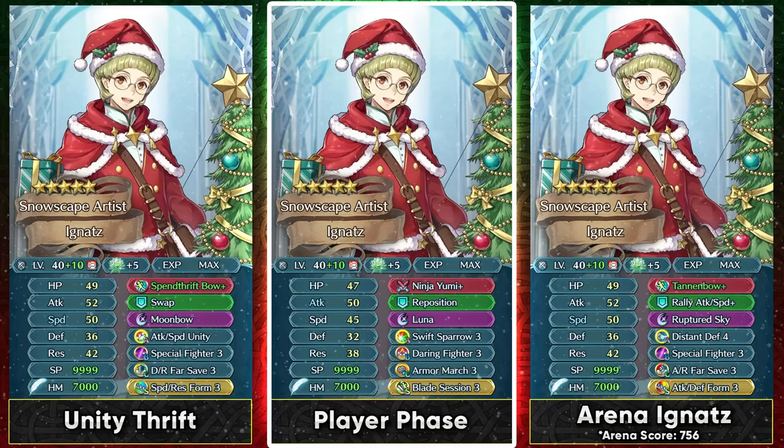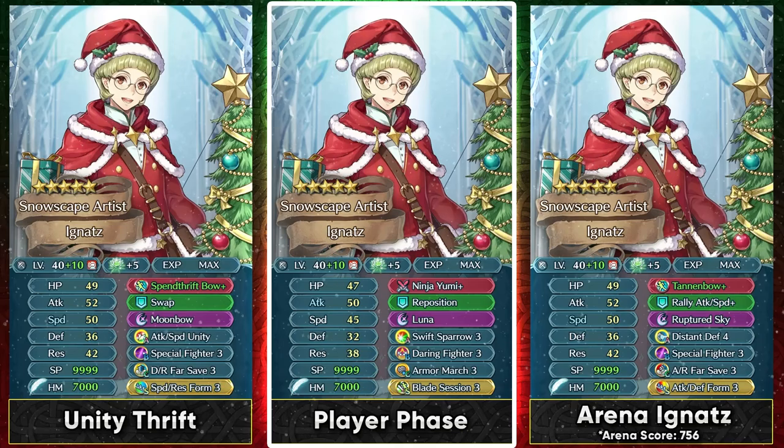You can also run this build with Tannenbow+ since the Unity skills stack up. Speed Resistance Form is a pretty nice option if you want to increase his speed and get a consistent form skill working. In general I kind of dislike player phase armor units because inherently they're going to have a lot more challenges compared to infantry, flying, and horse units that can function in the player phase. The first thing is that they need to maintain some kind of armor march so that they can have the movement to really go in and attack, which is one of the more annoying things.